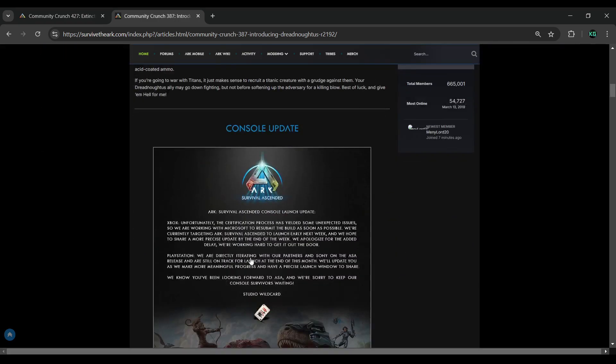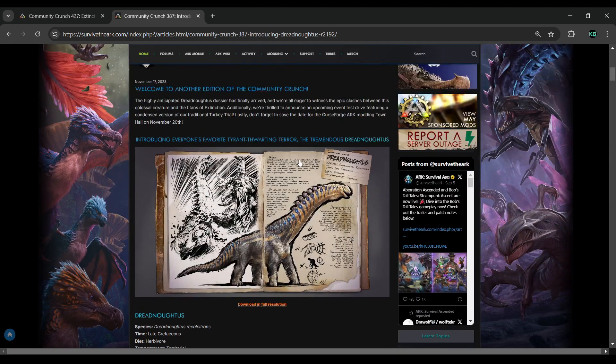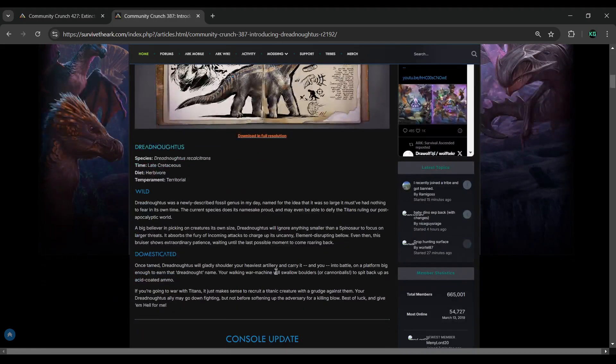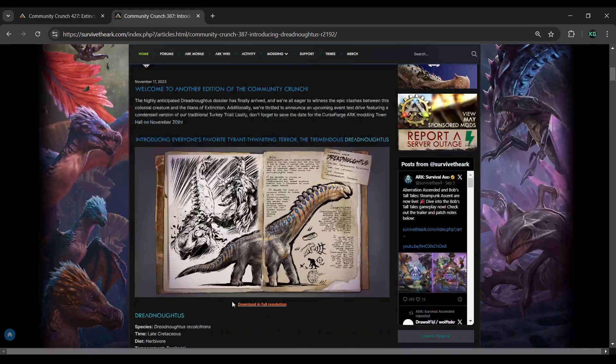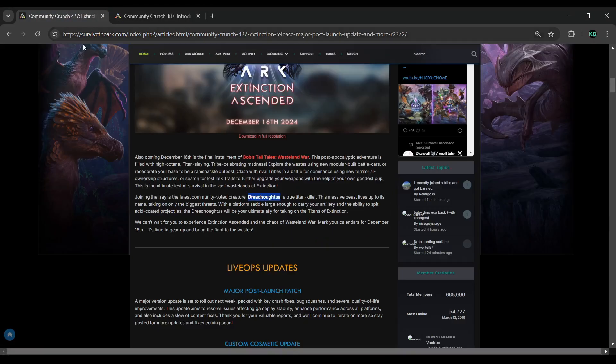So yeah, it sounds like its health will be pretty good but it probably won't be able to survive — it says it 'may go down fighting.' The swallowing of boulders and cannonballs to spit back up as acid-coated ammo is really interesting. I wonder if the acid coating is going to do damage over time to metal structures — that'd be pretty interesting if you're going to war with Titans.